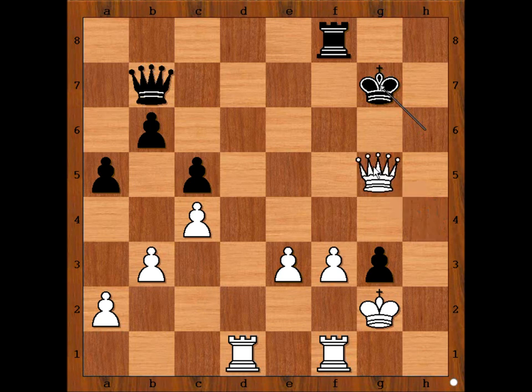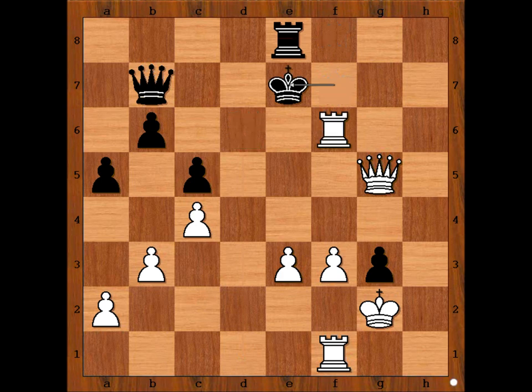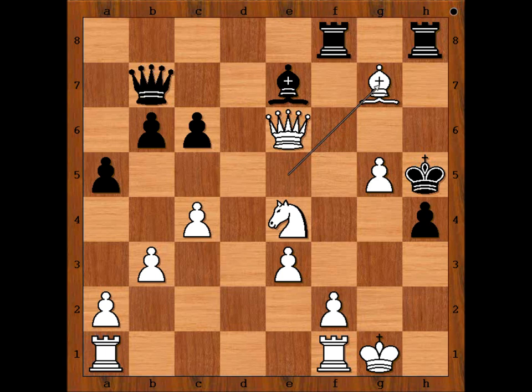Or perhaps we'll give checkmate to the Black King. Then perhaps Queen to G5, check. King to F7, Rook to D6, Rook to E8, check. King to E7, then Rook to D1, taking control of the open file and intending Queen to G7, checkmate. And we can stop here. Black didn't want to reach this position, that is why he resigned at move 24, A4.